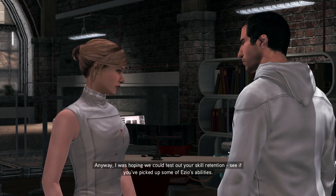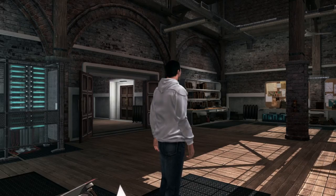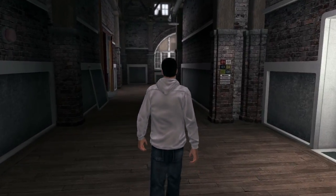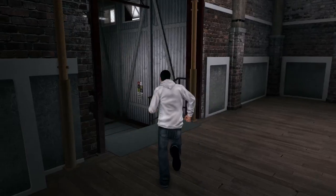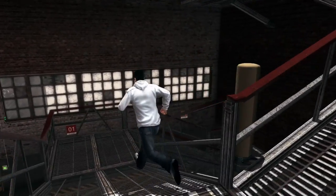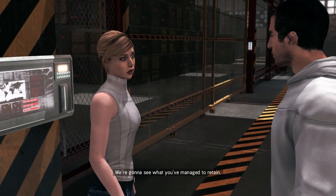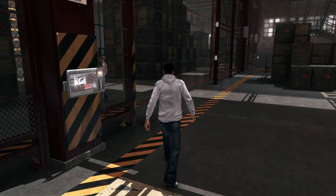Subject 16 - we have safeguards Desmond, and they kept him in the animus for way too long, sometimes days at a time. Anyway, I was hoping we could test your skill retention - see if you've picked up some of Ezio's abilities. I'm game. Great, meet me downstairs when you're ready. Where do we go? She said downstairs but where's the stairs? Oh at least I can run. There she is - hi Lucy! So what's the plan? We're gonna see what you've managed to retain.